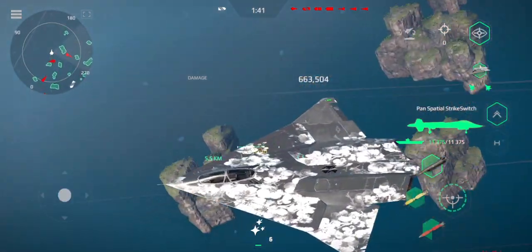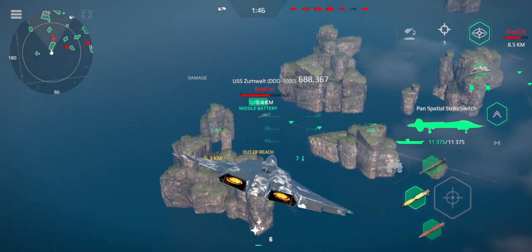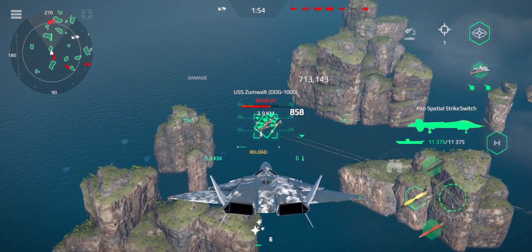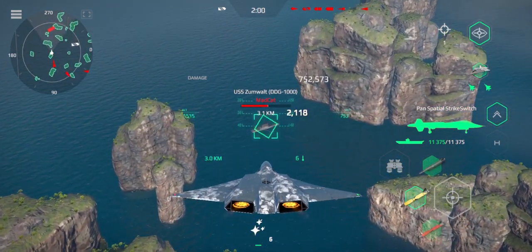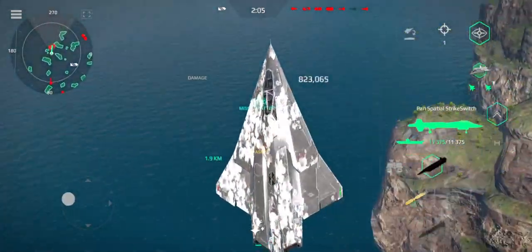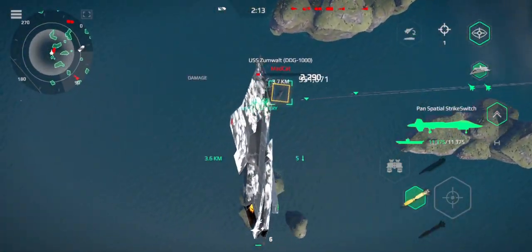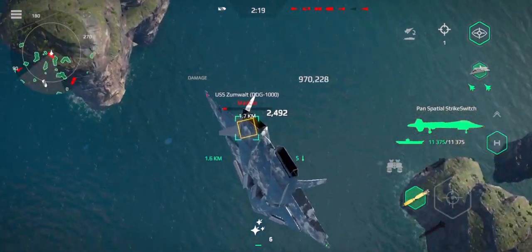You also have the short-distance missile. This one charges faster and is very useful for taking down aircraft or for baiting the flares of the opponent, because you have multiple bullets you can shoot with this missile. You can very quickly switch direction from a vertical ascent and then continue flying.